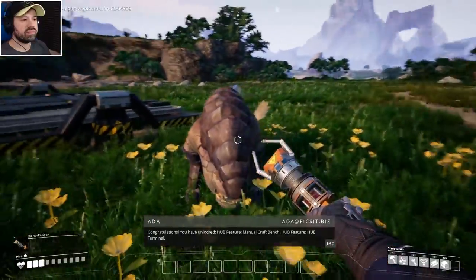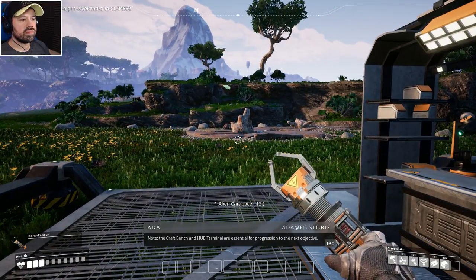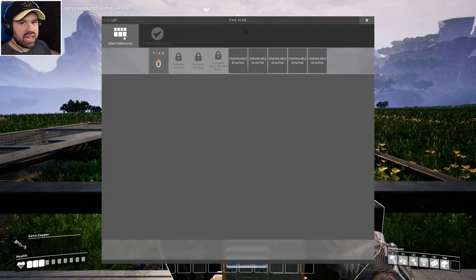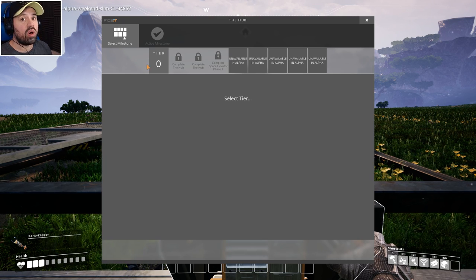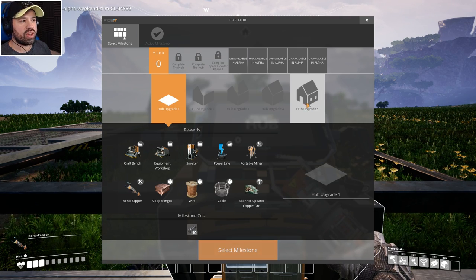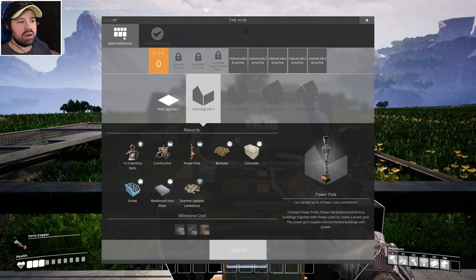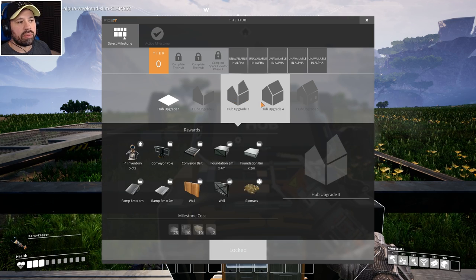Congratulations — we've unlocked hub features: manual craft bench, hub terminal, storage, and power. The craft bench and hub terminal are essential for progression. Accessing the hub terminal shows what's unlocked in this alpha — tier zero has hub upgrades one through five. If we upgrade the hub now we need 10 iron rods, and hub upgrade two gives two extra inventory slots, a constructor, power pole, costing 10 iron plates, 10 iron rods, and 50 wires.